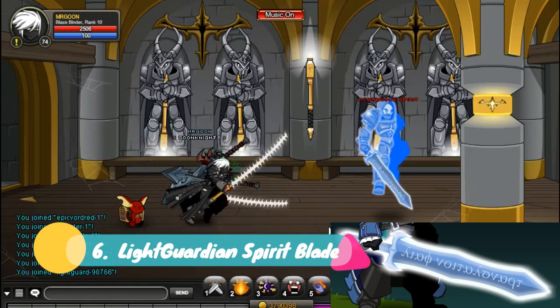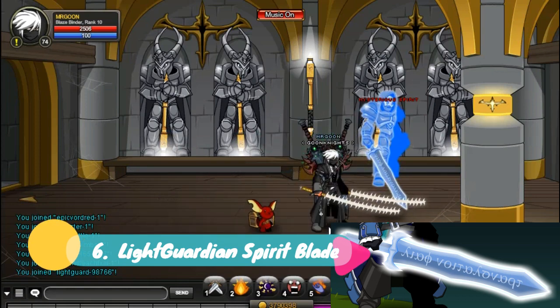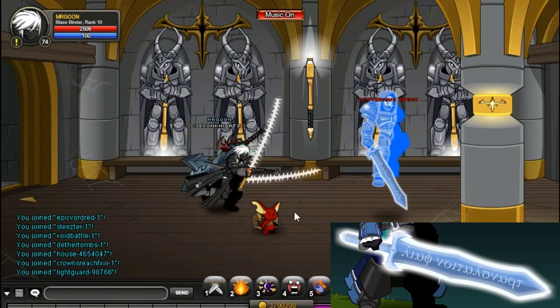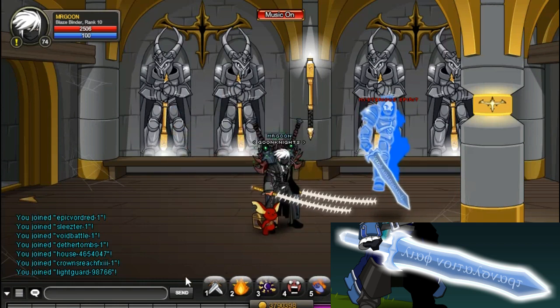At number 6 we have got the Light Guardian Spirit Blade, a nice simple looking blade which is legend only, from Light Guard Keep and dropped from the Mysterious Spirit. I know it's legend only again, but if you're into farming stuff it's worth a go.